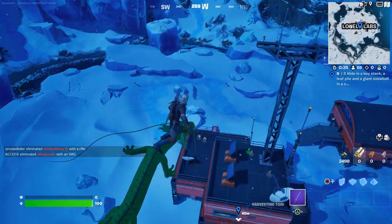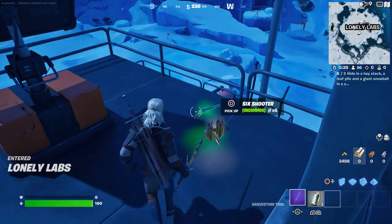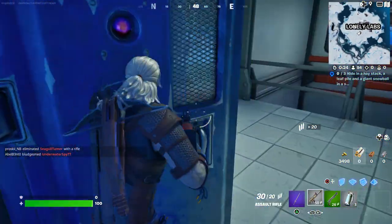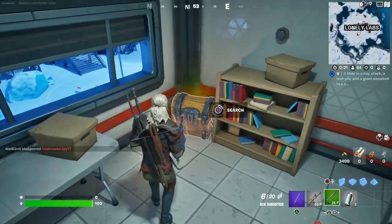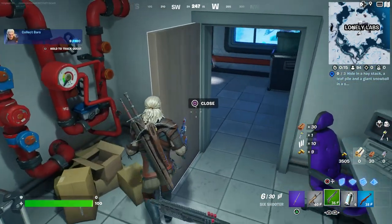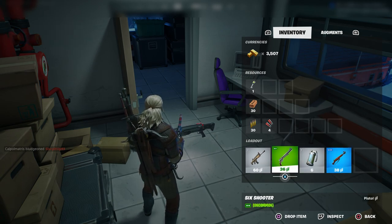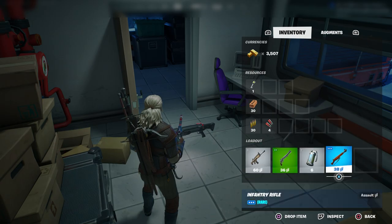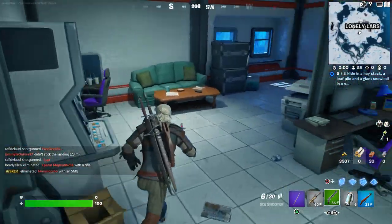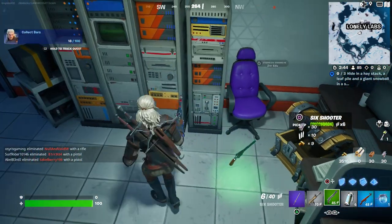One of them should be right here — there you go, I found the six shooter! So basically what you do with that weapon is find somebody and deal some damage. I just found two weapons in one spot — look at this! They do take a lot of damage. Let me test this one out first, but I want to make sure I grab some shield before I go out there and fight anybody.